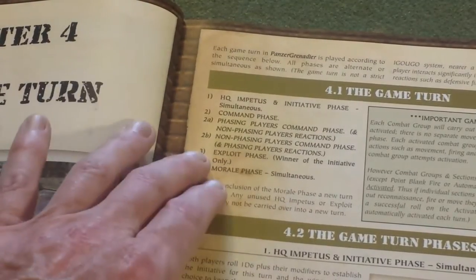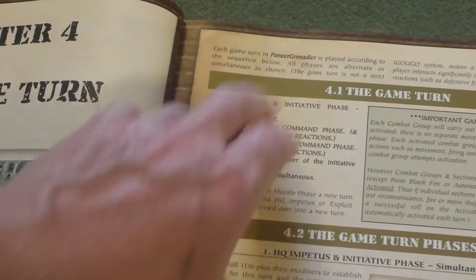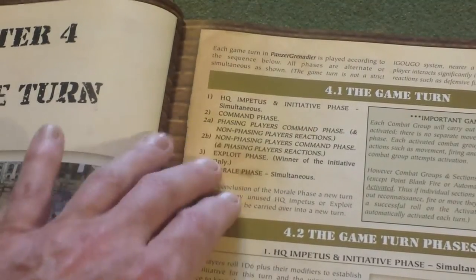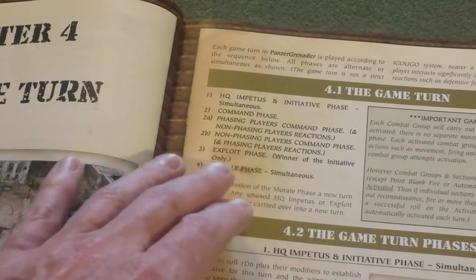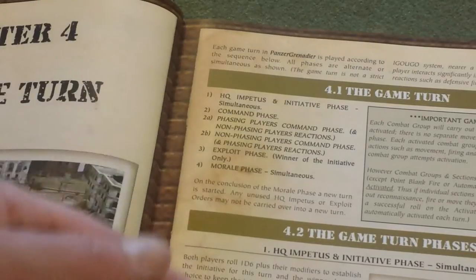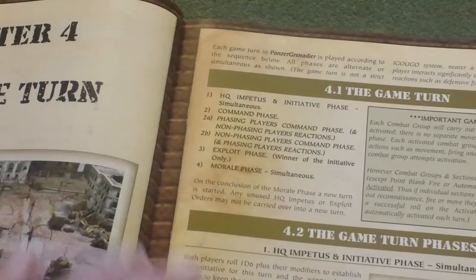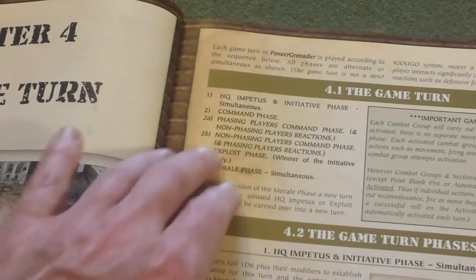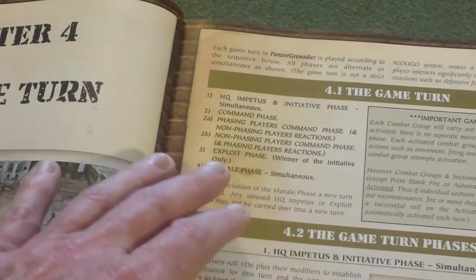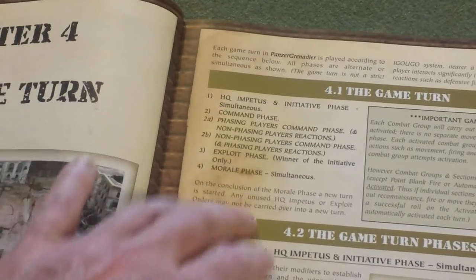Phase three is the exploit phase, available only to the side that won initiative. It allows that side to freely activate a certain number of units or command groups — up to six units per group — to carry out a move or fallback, giving them extra bonus movement. The opponent cannot react to those movements, so there's no defensive fire. The number of units that can act equals the number of HQ units in the army — both company command units and the battle group command unit.